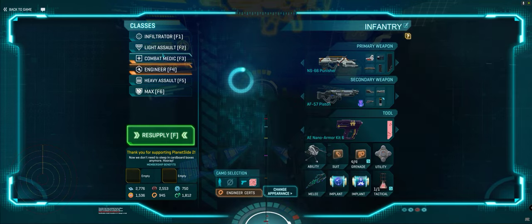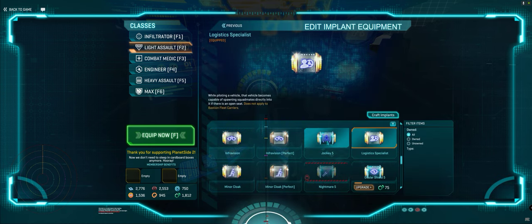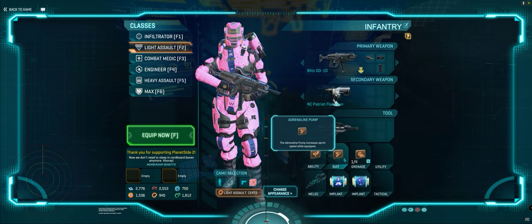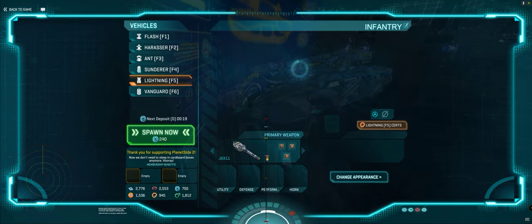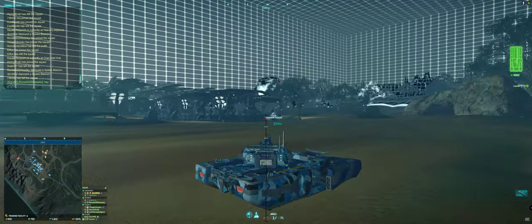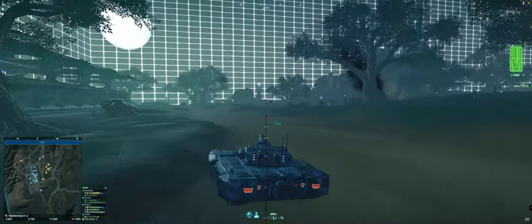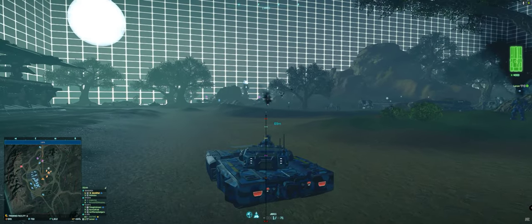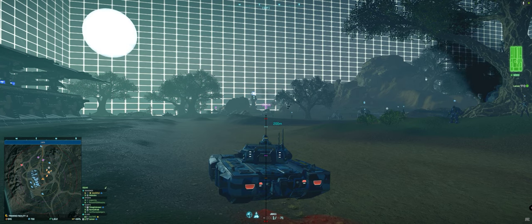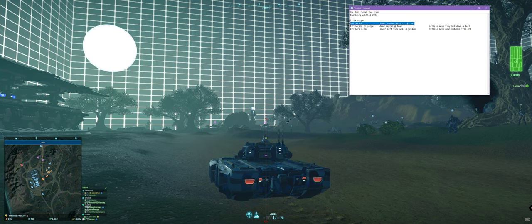I don't need engineer for this — let's go with adrenaline pump for speed. I still need sweep hub and target focus. Adrenaline pump so I can go a little faster. Now I need to do the same thing for 1.5. I already did 2x and 1.25 — those you have to nudge a lot. So it's between 1.75 and 1.5 that I need to zero in on. Let's get back to 200 meters in the middle turret. Still the same thing — teal, still lower center mass.